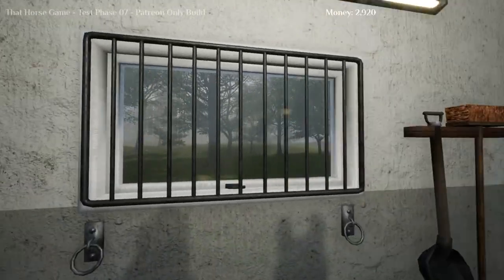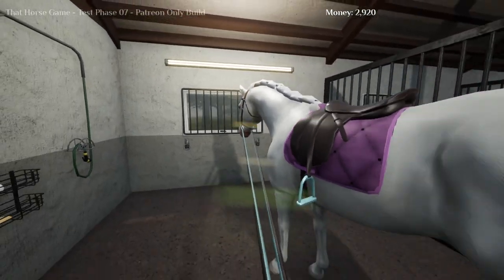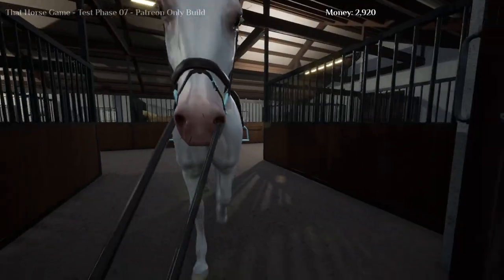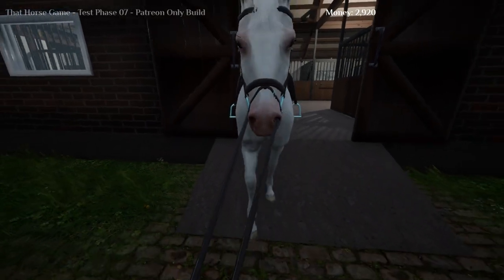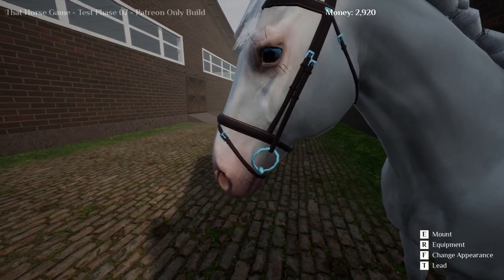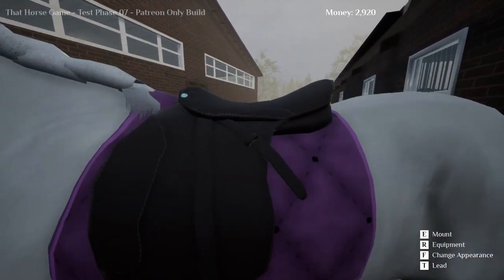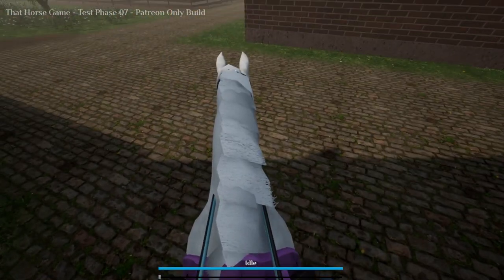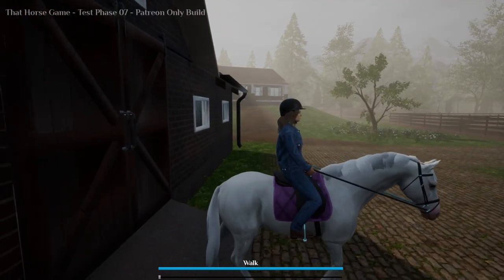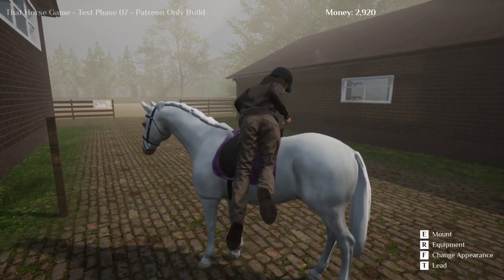It's very gloomy outside but not too bad. Come on, good boy! I really like the animation — it makes the horses look very unique. This is how you mount in first person mode. You don't have to use first person but for showing things I think it's nice. When you mount in first person mode you see it like this.